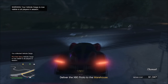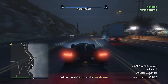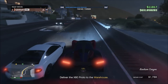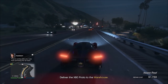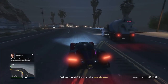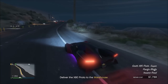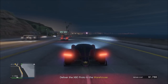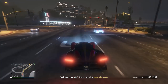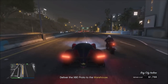From this point you can go back and source another top-range car, or do whatever you want — MC businesses, CEO crates, it's entirely up to you. I keep repeating the vehicle cargo process until the Cayo Perico cooldown is ready again. If you prefer crates over vehicle cargo, go ahead and do that instead — this is just my personal route.